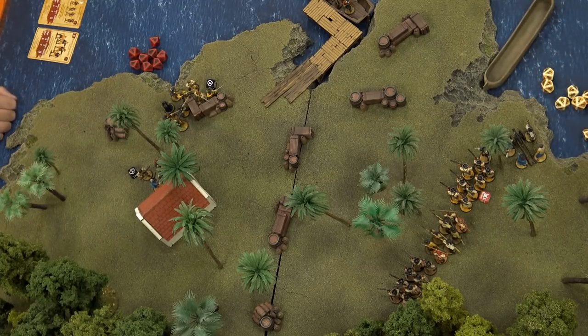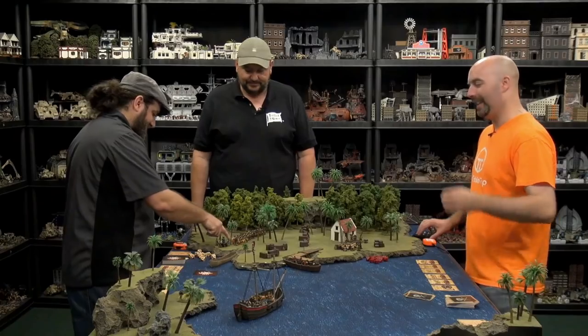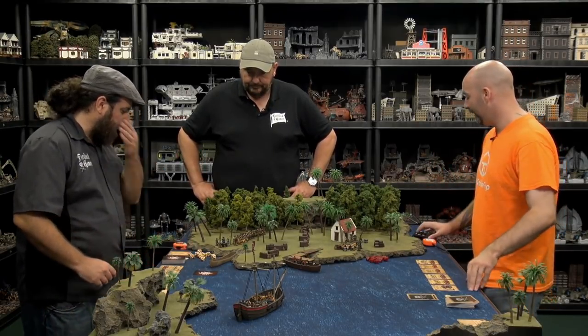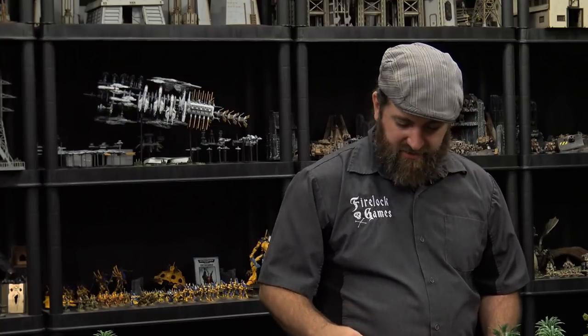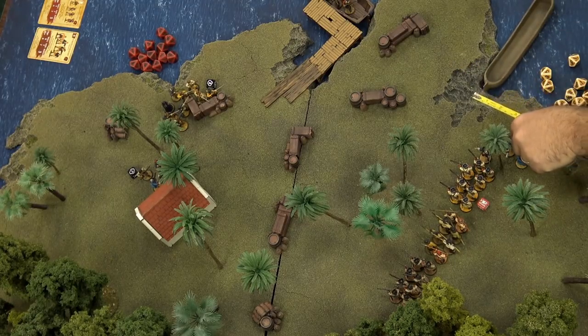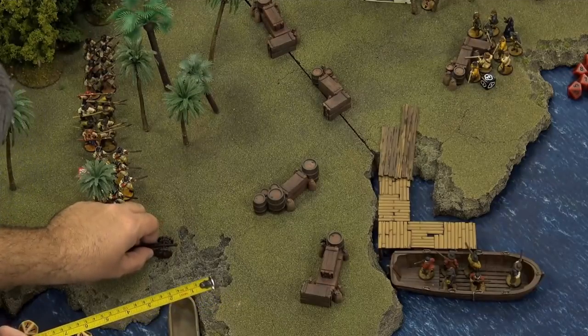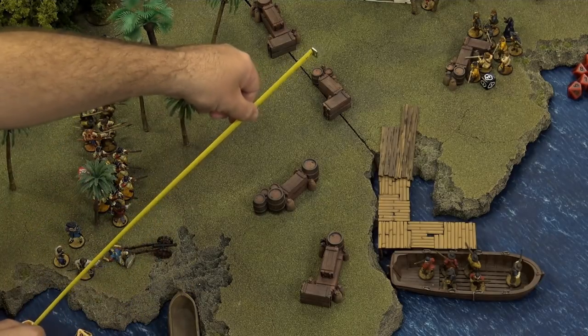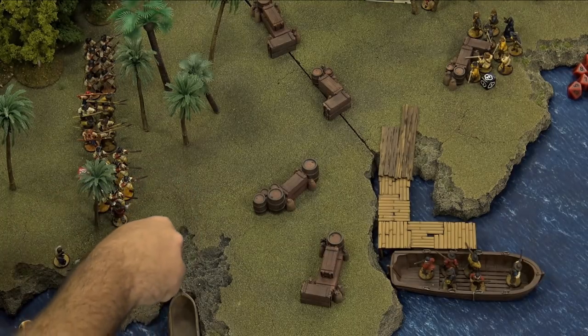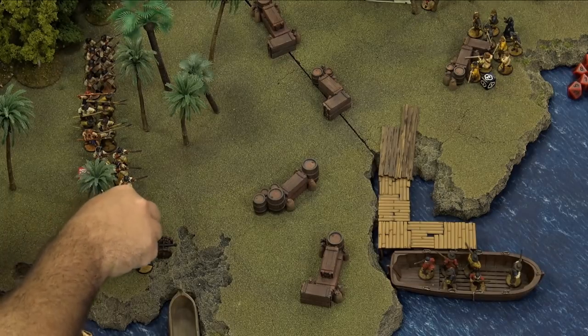Switching dice. Still get hit - a five plus means more fatigue is stacking. My turn - I'm going to wheel up the cannon a little bit. They got one action on that card so I just move it. The shot was blocked before, but now with a 45-degree angle I should be able to shoot the ship as it moves up, or the approaching men.